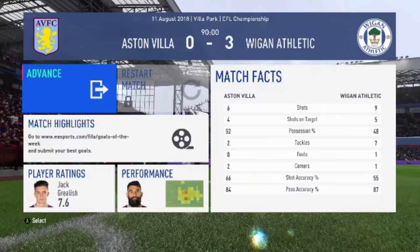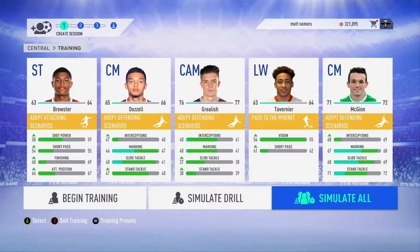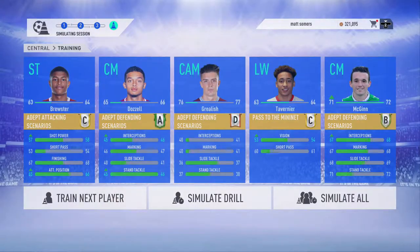Poor result from us today at home. You can see Alan Hutton there dejected by the result. Although we had six shots, only four on target - it's just not good enough. As a carry-over from the last episode, O'Hare has gone - that's another £400,000 in the bank or whatever the board decides to give us, as we move on to a bit more training with the team.